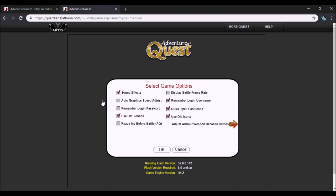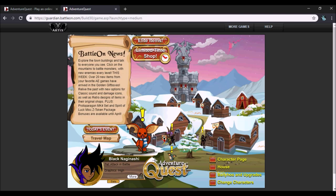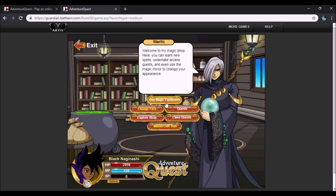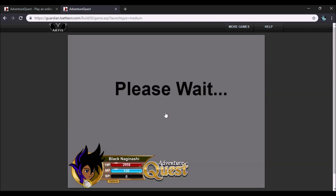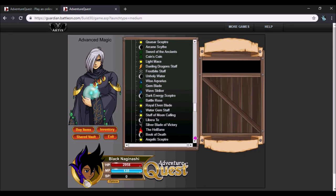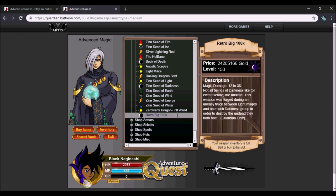Before we jump into anything else, I'm going to show you where to find the retro versions of the four items shown on the home page. Starting with the Big 100k — go to the wallet shop and go to 'Buy Magic Equipment,' then 'Expert Equipment,' assuming you're at max level 150, and scroll all the way down. You will find the retro Big 100k at level 150. They do have level 150 variants of these retro items, and it has very old art which looks beautiful.